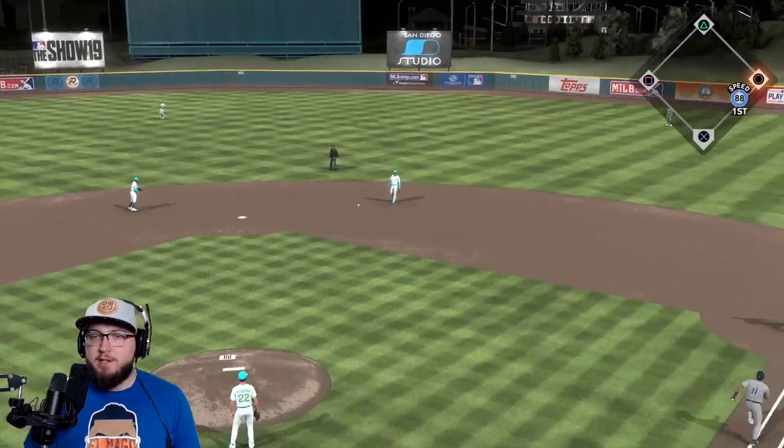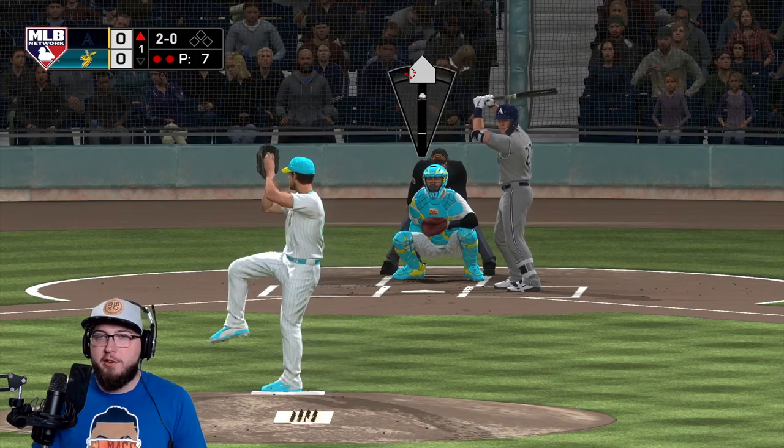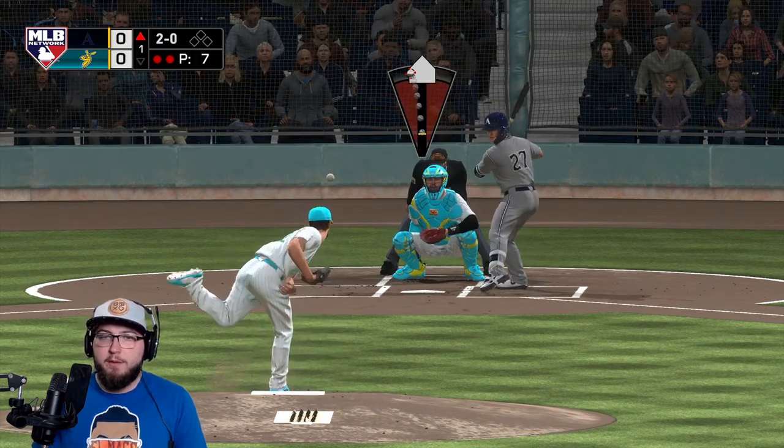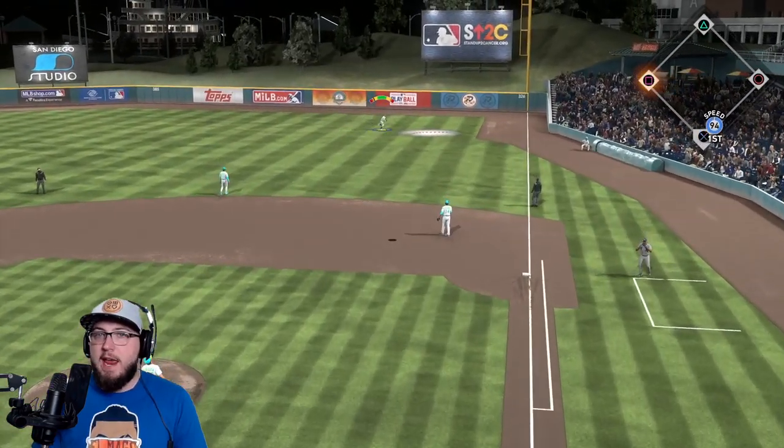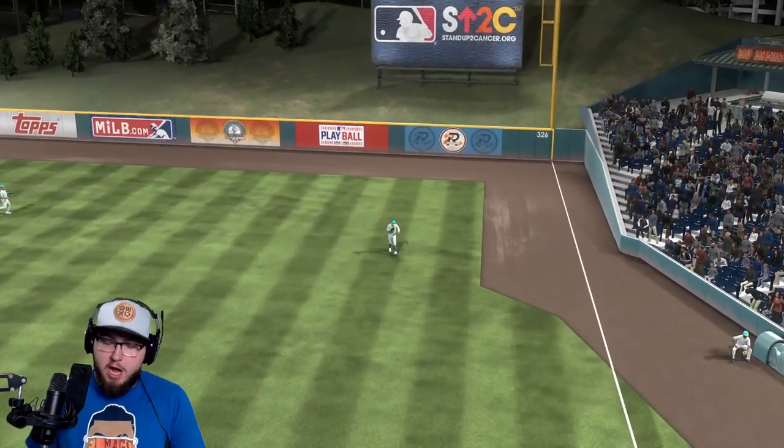Doesn't matter right here — Lindor to first base. Going to try to go sinker high and away right here to Trout and we get a fly out. Cody Bellinger's there — one, two, three inning for Kershaw.